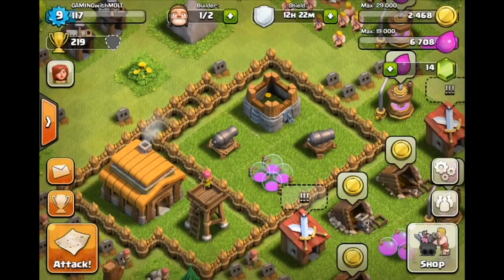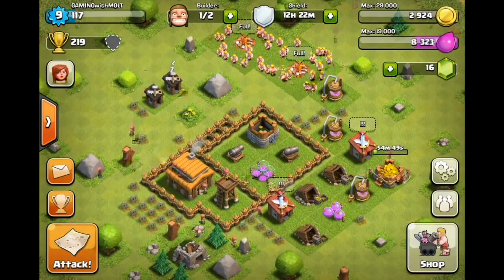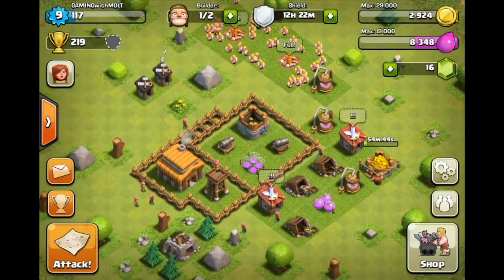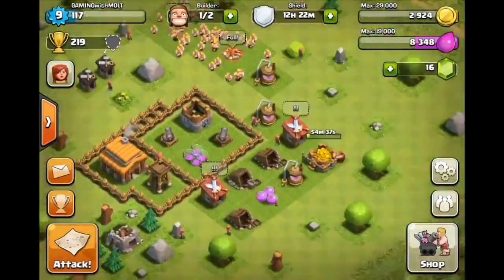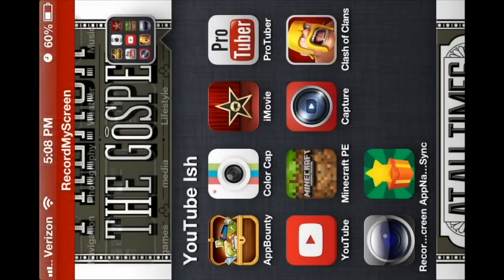Now we're going to load up our Town Hall level 3 base that we just made. There it is right here — this base is awesome, look at that. So there we go, we are on a different account — my Town Hall level 3 'Gaming with Malt' account. And yeah, that's it — as you can see, it's obviously not the same one.